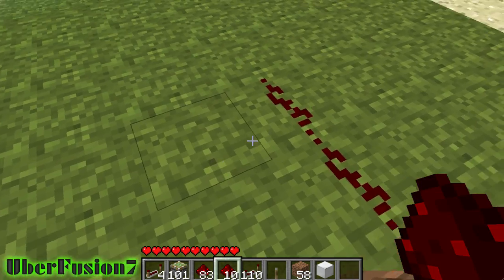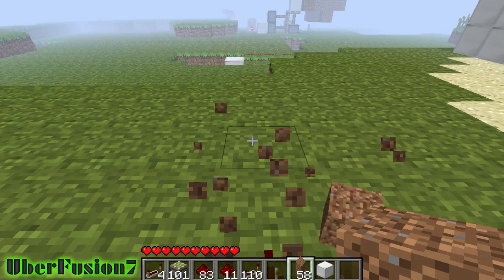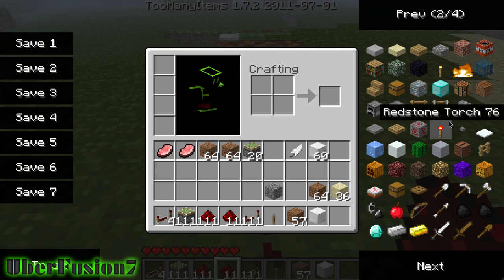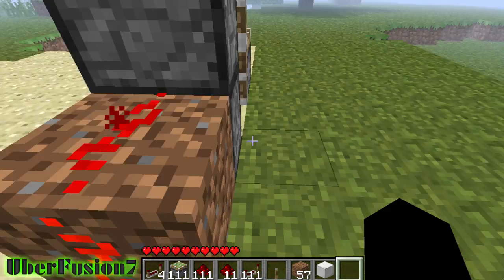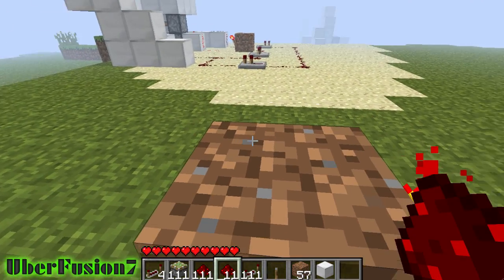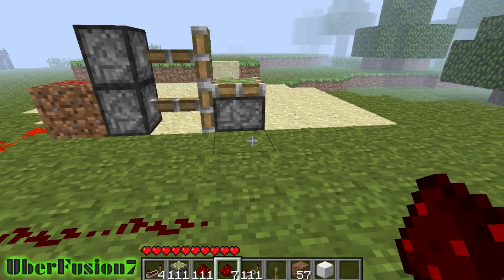You're gonna want to build an inverter. If you don't know how to do that, I suggest you work on your redstone knowledge. So now you can see that these two pistons have pushed outwards, and you need to put a redstone piece on the top there and bring it along like so.